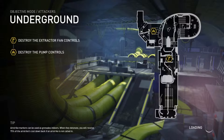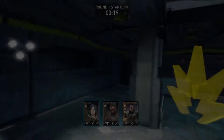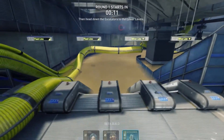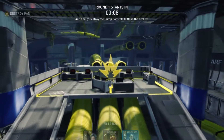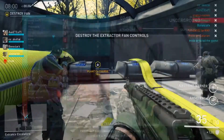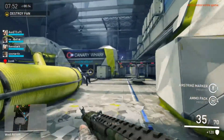So this one's quite simple: destroy the extractor fans, destroy the pump controls. I'll probably be showing you one, maybe two matches — it depends on how quickly this one goes. If you have a very good team, the matches can end pretty damn quickly. I have been doing amazingly well, but that was before I tried to record. First you have to destroy the extractor fan controls, then head down the escalators to the lower levels, and finally destroy the pump controls to flood the archive. We are the attackers — five versus five. I'm using a bronze character right now, which is three of six in the scheme, so there's three more levels above him.